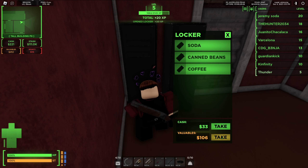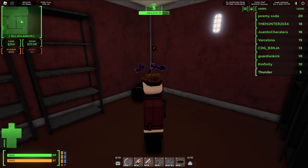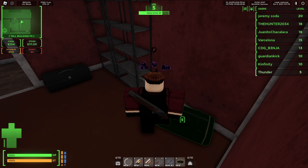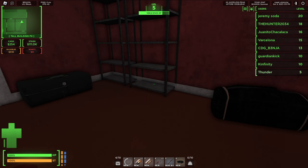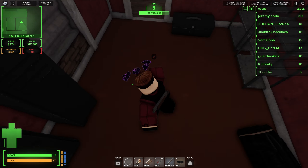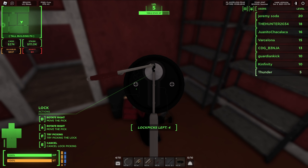Now we've got some more cash and valuables. Cash and valuables are not actually the same thing. Cash is your normal cash. Valuables is like a second cash, but you can't directly deposit valuables into your account. You can trade them into a broker for the exact same amount of cash. But with valuables, you actually lose all of it when you die.